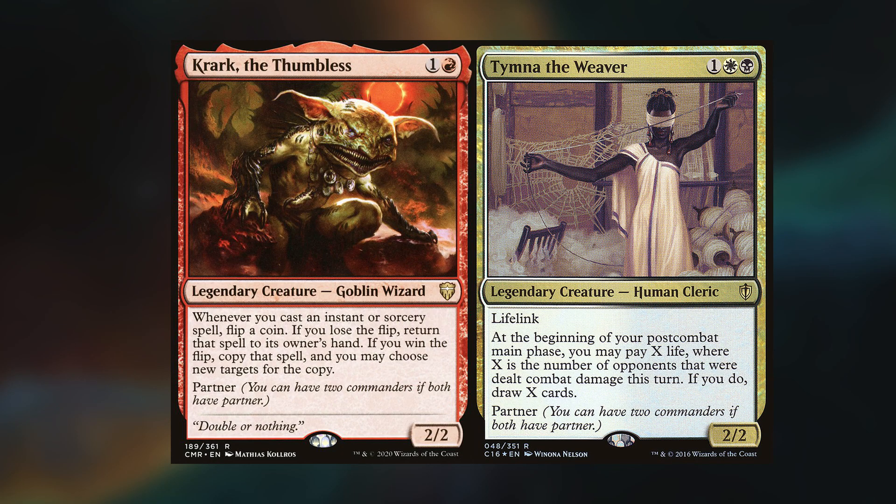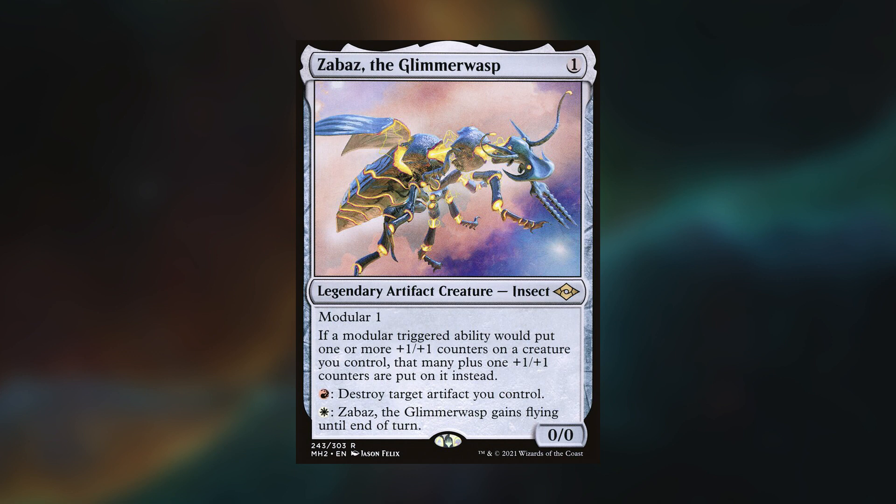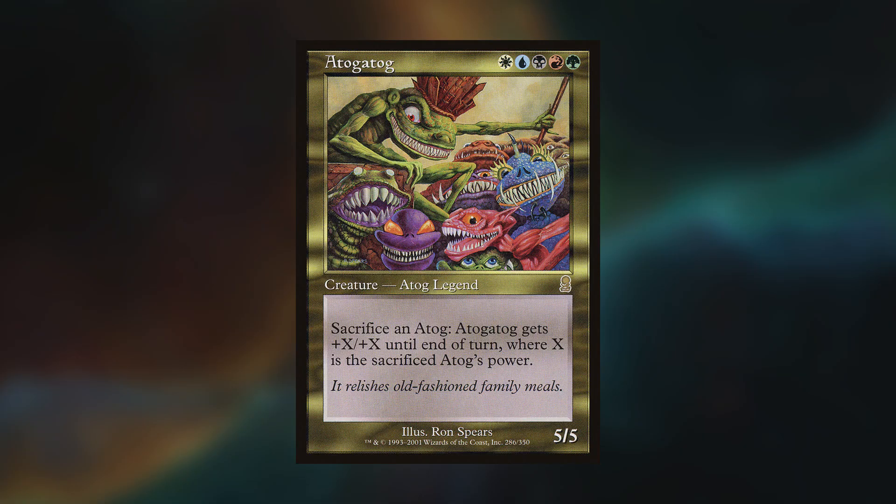Hey gang and welcome back. Today's game was filmed in my studio and I'm playing my Krark Tymna deck, which is Mardu Spellslingers. Chris is playing Kalamax, which is Temur Spellslingers. Shane has built Zabaz, which is a Boros eggs-based combo deck. And Ben is playing Atogatog, which does run a surprising amount of Togs and is heavily focused on land-based combos.